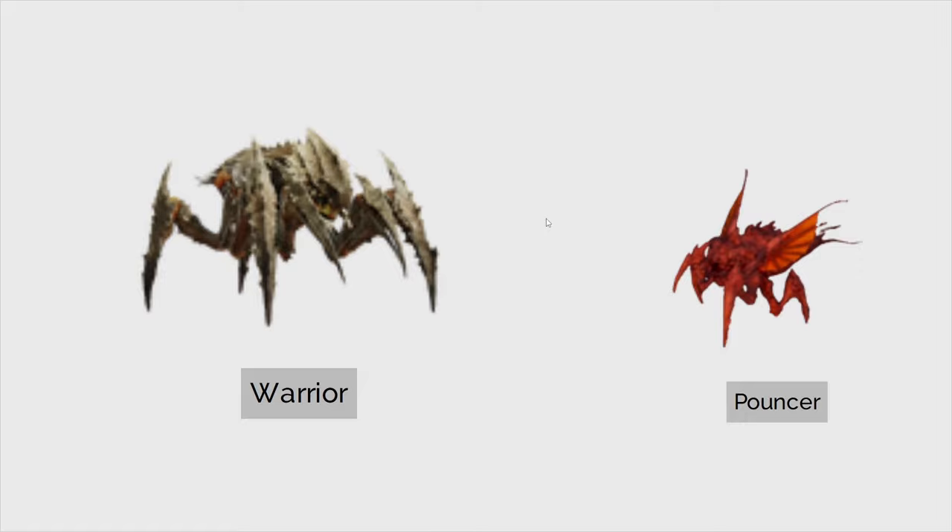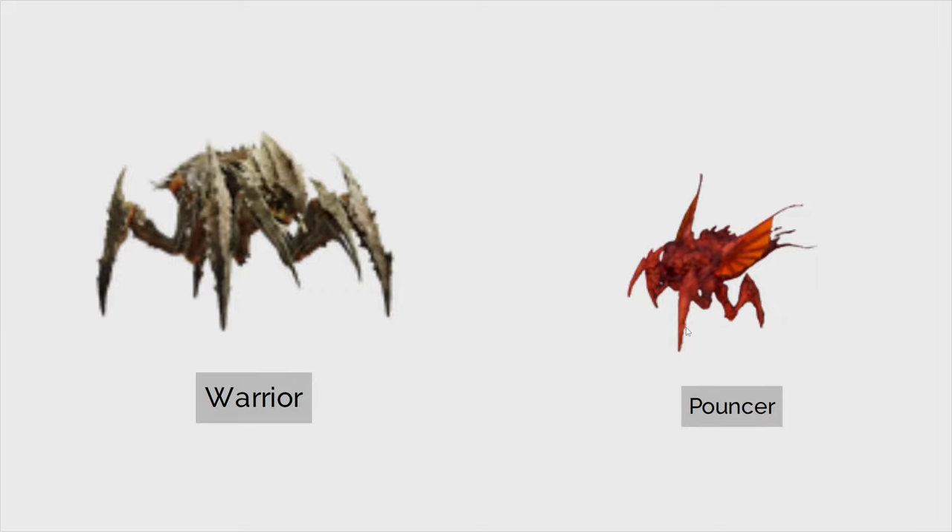Next we have the pouncer versus the warrior. The warrior is pretty much your basic run-of-the-mill fighter. They can deal a lot of damage if they get close to you, though they're pretty slow and pretty big targets so you can usually hit them pretty well. Would I consider them to be a bigger target than the pouncer? Yeah, absolutely — they can do a lot more damage. So I'm going to go with the warrior on this one. They're definitely a little bit bigger of a threat.